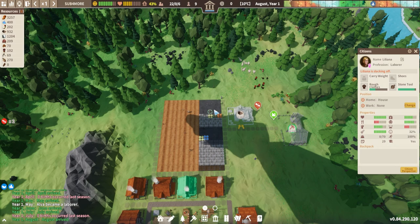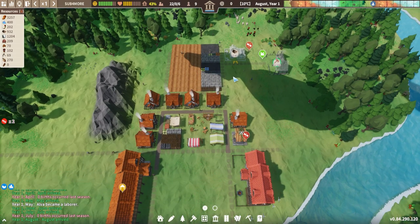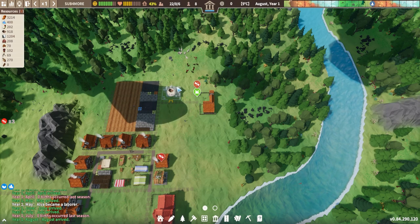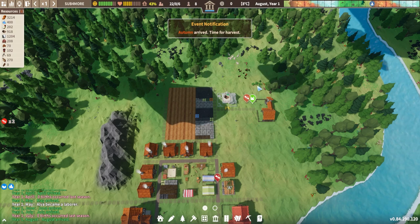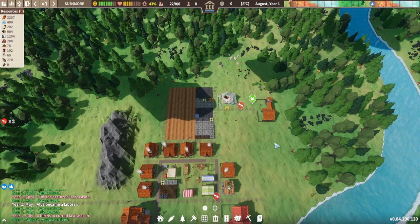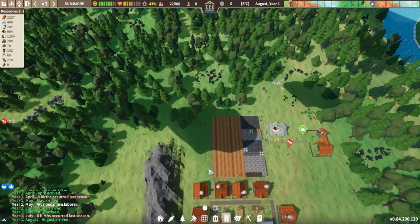We don't need to make the soap workshop a priority to be built because the hunters need to get started collecting animals and getting the fat from them before we have anything to actually process. As you can see, our storage is really filling up, so we're probably going to need to make even more storage soon. Having all these laborers to actually go around and collect all the resources is really useful early game - it's surprising how far you can get with certain resources before you need to actually set up your own systems for them.